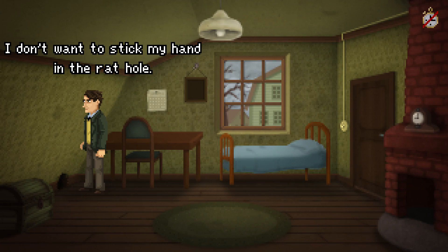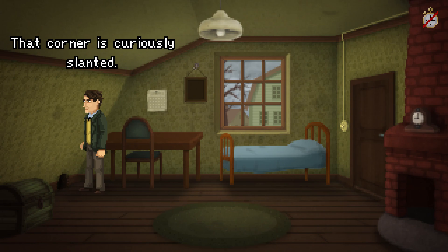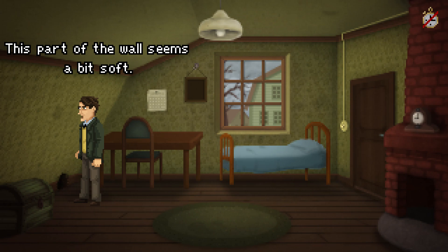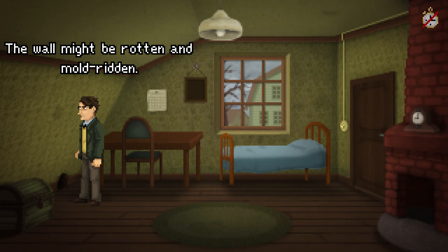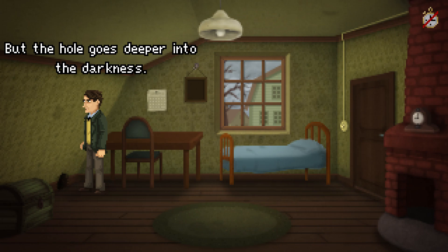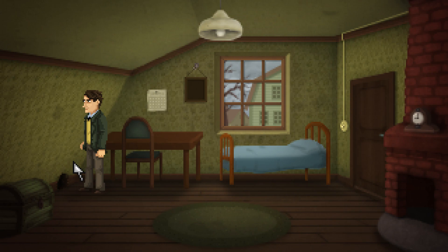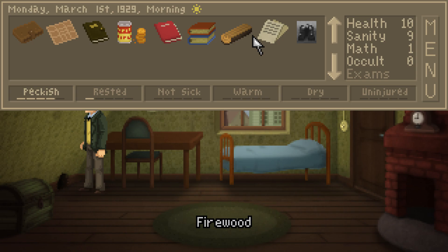Do you want to sleep or rest? Nope. Examine the rat hole. I don't want to stick my hand in the rat hole. I should take a closer look to see what's inside it. I want to examine the wall here. This part of the wall seems a bit soft. That's not good. The wall might be rotten and mold-ridden. That's a nasty big rat hole. Looks empty, but the hole goes deeper into the darkness. It's too dark to see anything in there. There's also a nasty rank-smelling odor coming from the hole. Okay, so we've got firewood. I think we're good for right now. We are feeling a bit rested.